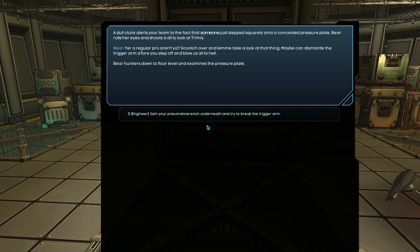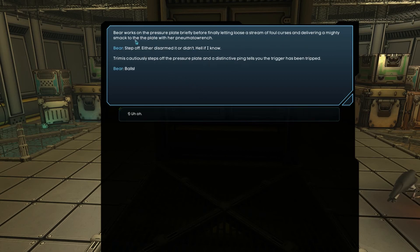Clank alerts the team to the fact that someone just stepped squarely onto a concealed pressure plate. Bertha rolls her eyes and shoots a dirty look at Tremis. 'You're a regular pro, aren't ya? Scooch over and let me take a look at that thing — maybe you can dismantle the trigger arm before you step up and blow us all to hell.' Bertha hunkers down to floor level and examines the pressure plate, jamming her pneumatic wrench underneath to try to break the trigger arm. Tremis cautiously steps off, and a deceptive ping tells you the trigger has been tripped. Balls!